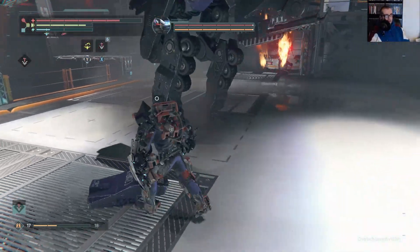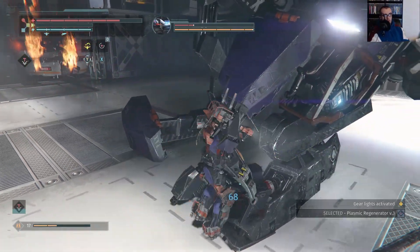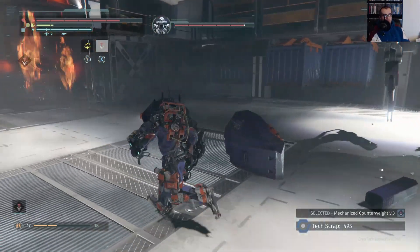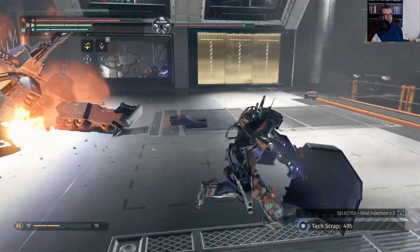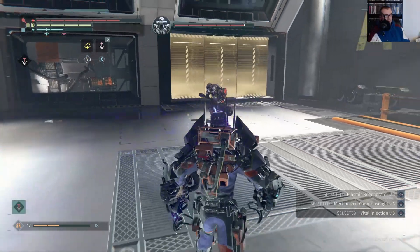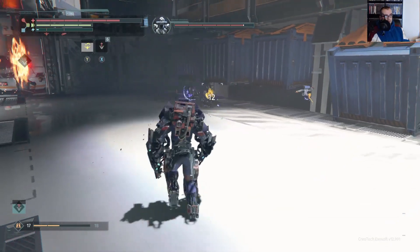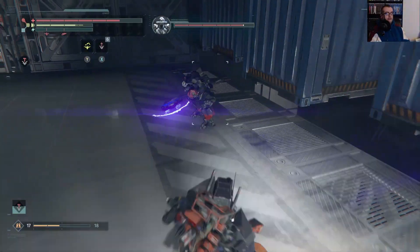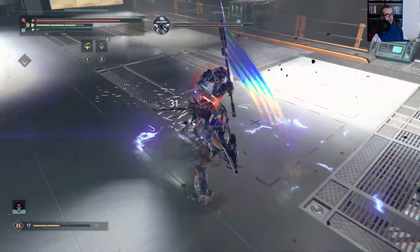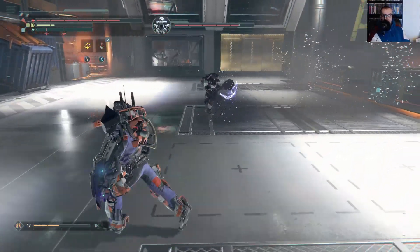Man, he's not going down... oh, there he goes. Alright, now all we have to deal with is the Juggernaut. Get that damage buff on, concussion module, health equipped. Alright, he's knocked down. I'm going to play the slow game — I have six heals. But now that those canisters are blown up, you shouldn't get any more robot health.